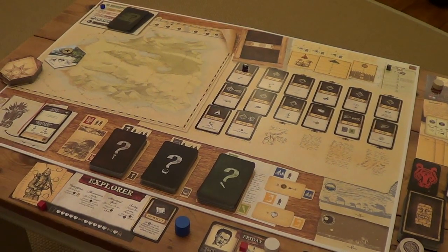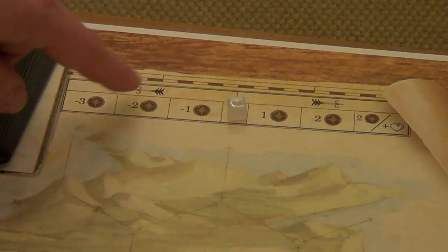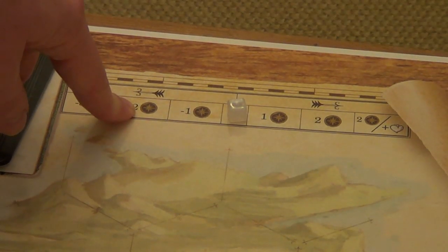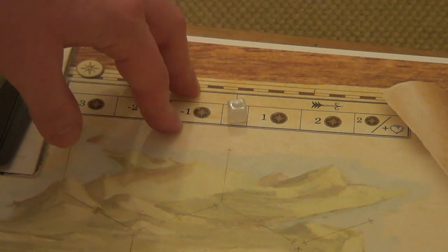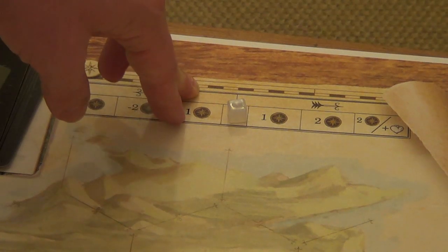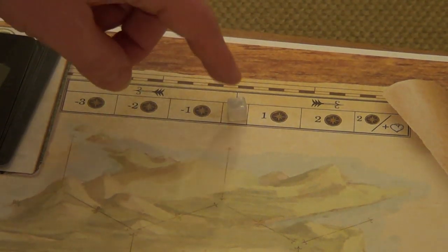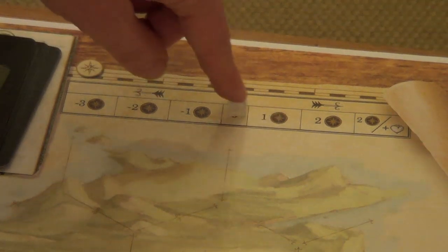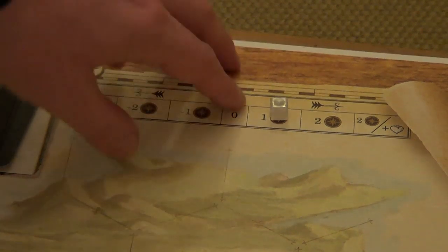For the second phase, the morale phase, we look for the area of the board with the number 2 on it, which is up here on our morale track. There's a special rule when playing solo: before the morale phase begins, you move your token up one spot from 0 to number 1. This reflects the fact that you're happy to be alive — you're relieved, you're here, you're not dead, so your morale goes up.